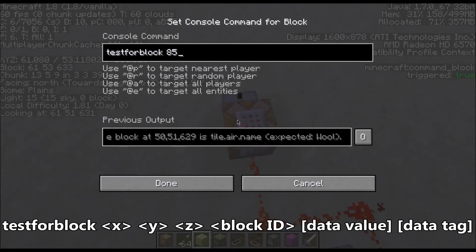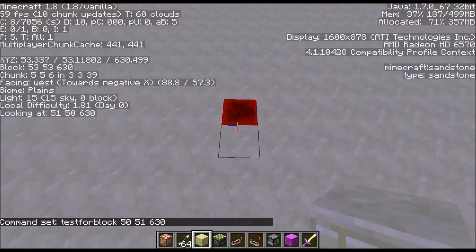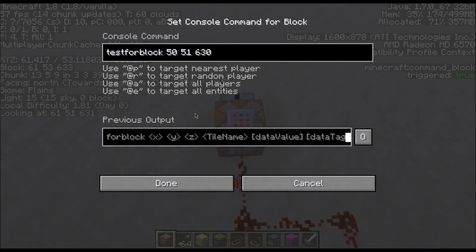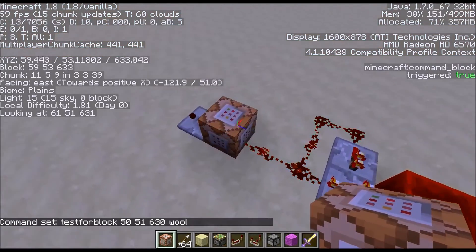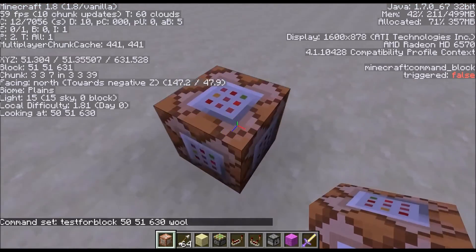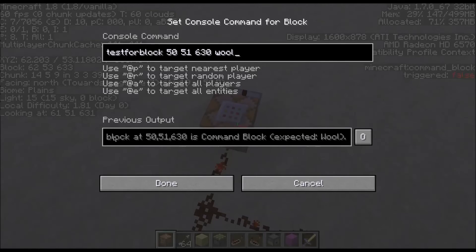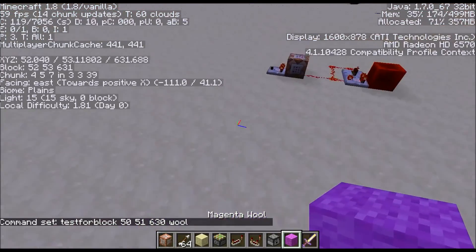We'll use coordinates 50, 51, 630. I've already set up a marker block there, so the block should be placed over here — I'll use a command block just to show it. Right now testforblock is simply testing for a certain block at this coordinate. We'll use the data ID for wool, and press enter. What this command block is trying to do is detect that a wool block should be placed where this command block is. The comparator isn't on because there is no wool there, it's a command block. So we'll press done and replace this with wool — and you can see the comparator has turned on.